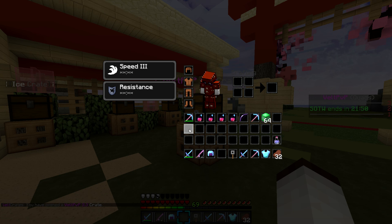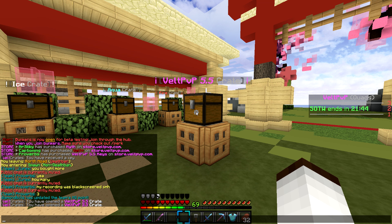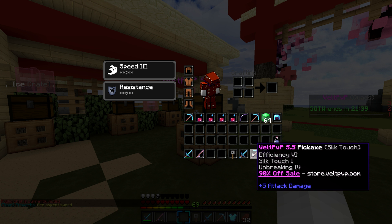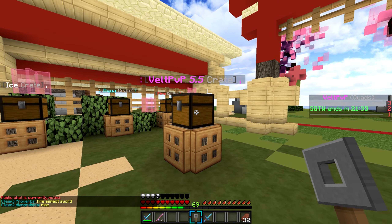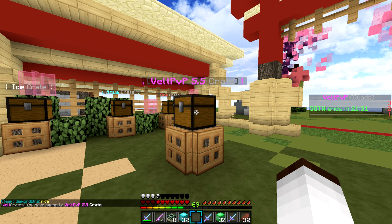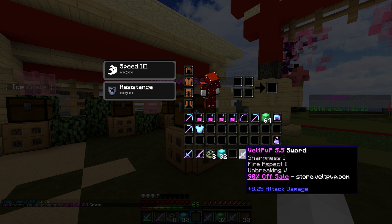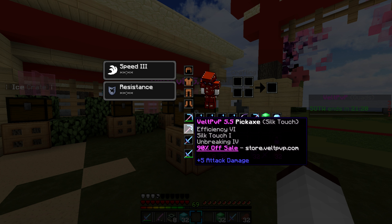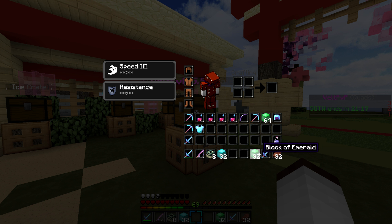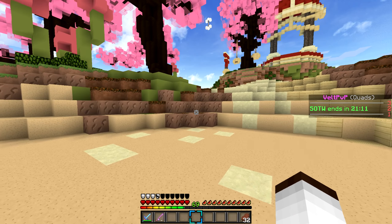We got a chestplate. We got a Sharpness 1, Fire Aspect 1 sword — that's really good. And we got an Efficiency 6, Silk Touch 1. Here we go — what did I get? 32 diamond blocks, 8 more ender portals. Another fire sword. And we got another Looting 5. That's alright — I guess we did okay, crate key opening wise.